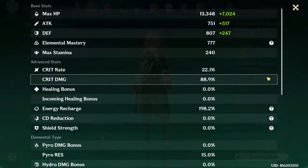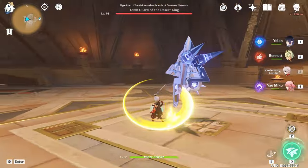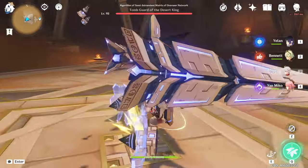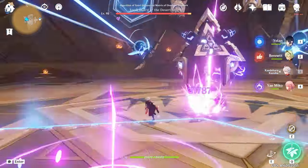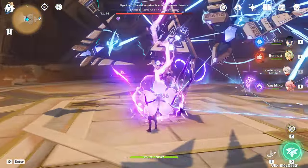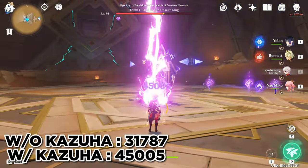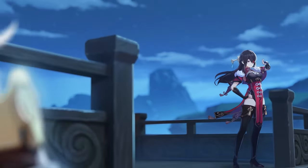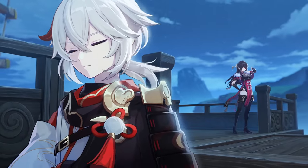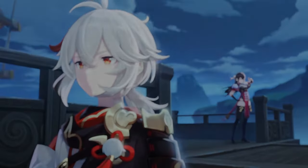Finally, here's a showcase of my F2P Kazuha buffing my Miko's damage so you can see how much of a difference Kazuha makes. That was a very nice damage increase — full disclosure, my Miko is C6 so your numbers will differ, but the ratio should remain the same. I'm very excited for Kazuha, I hope you are too, and I'll see you in the next one — thank you for watching!